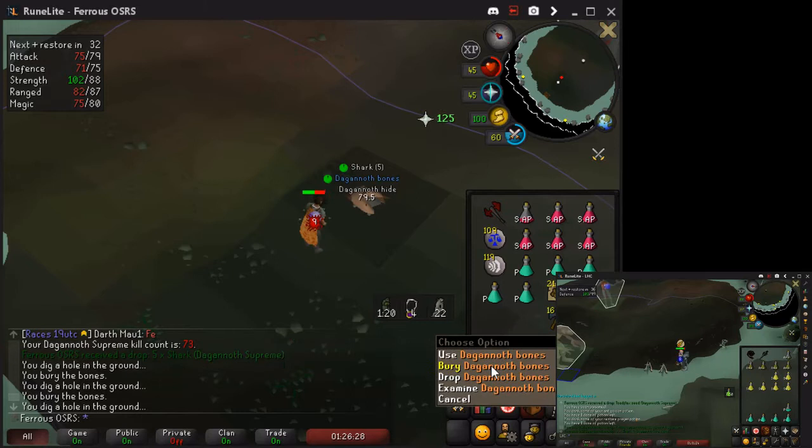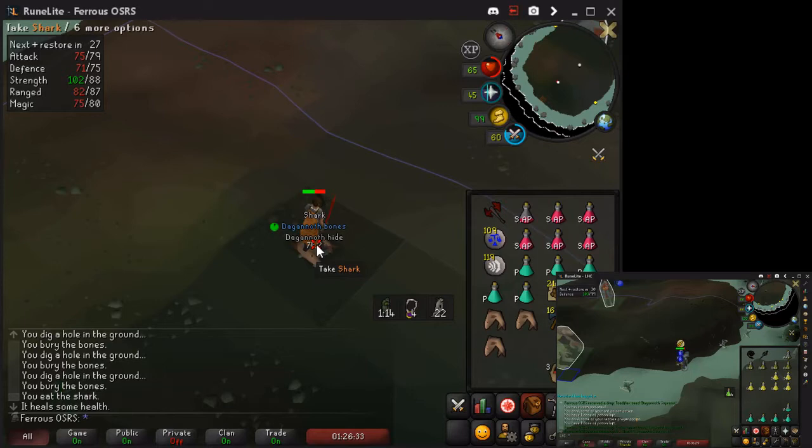Another thing to keep in mind is they'll drop food — they'll drop 5 sharks as a 1 in 25 drop, so that'll really help extend your trips.